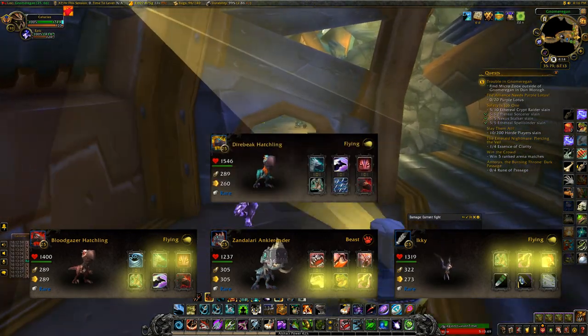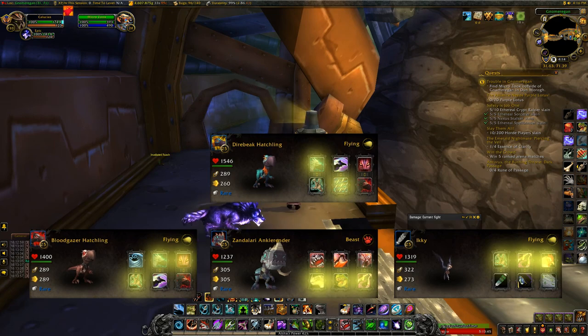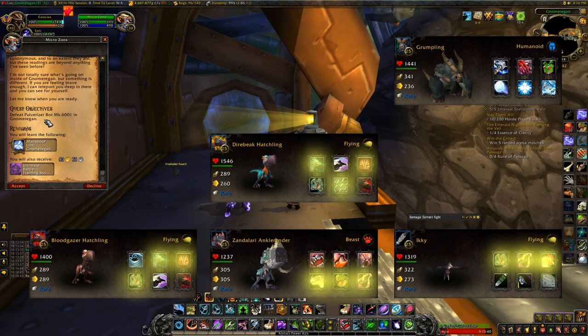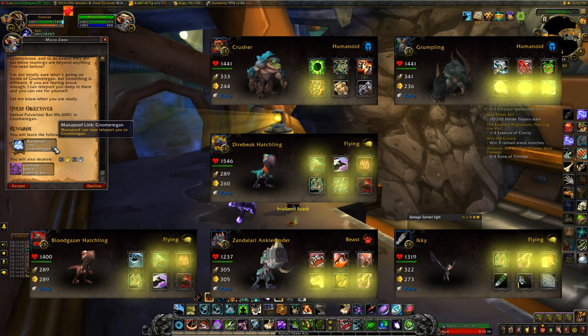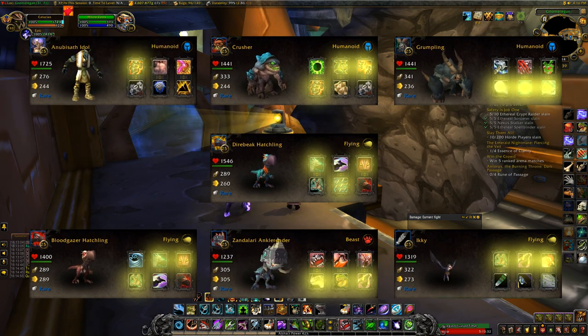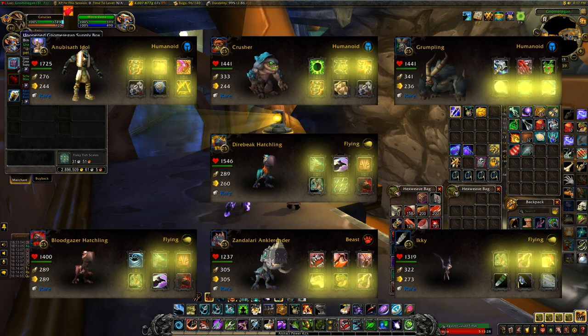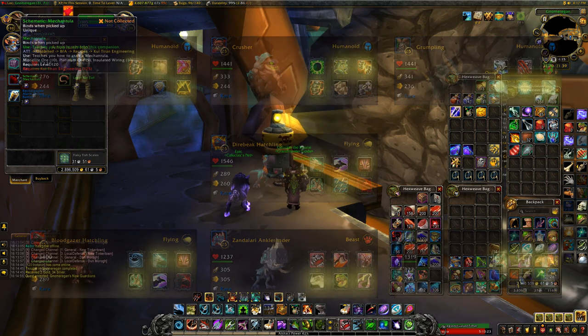I also used a Dire Beak Hatchling at a couple points with Falcosaur Swarm, Iron Skin, and Predatory Strike. In another instance I used a full human team: Grumpling with Snowball, Frost Shock, and Deep Freeze; Crusher with Crush, Shell Armor, and Body Slam; and Anubisath Idol with Crush, Sandstorm, and Rupture — another very good team. If you have a good aquatic team, you can use that since the team I used the humans against was an all-elemental team.